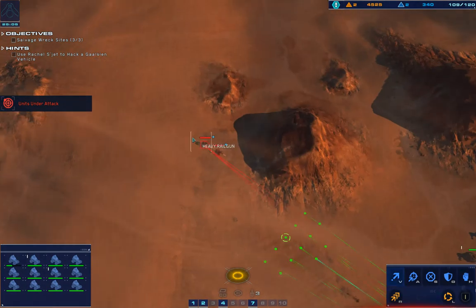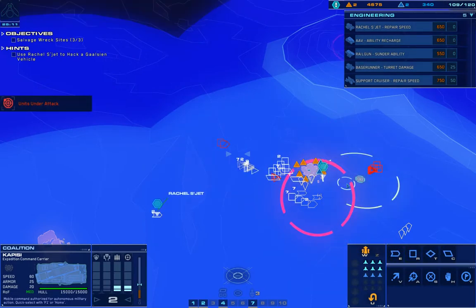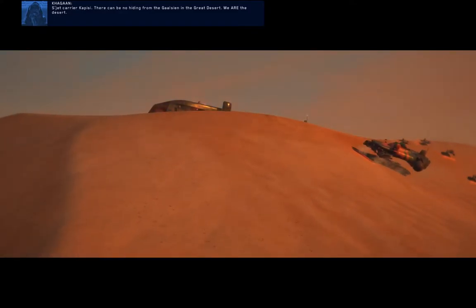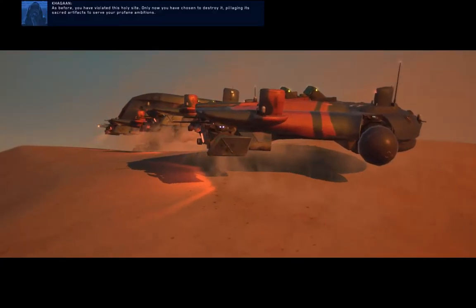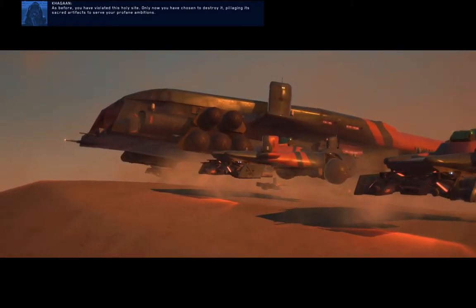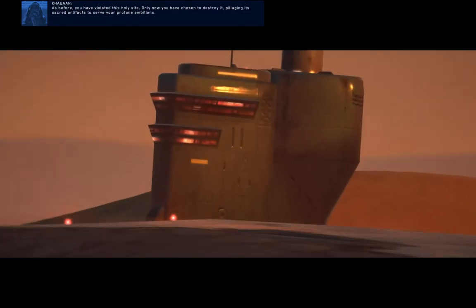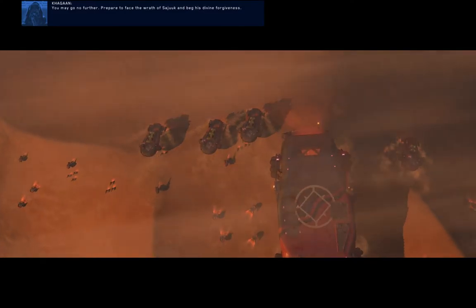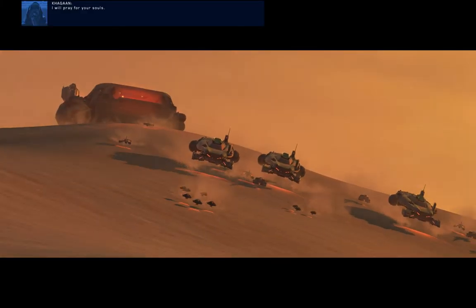It's a strike shot — we're being hailed by the Galician carrier. Stand by to receive. There can be no hiding from the Galtheon in the great desert — we are the desert. As before, you have violated this holy site. Only now you have chosen to destroy it, pillaging its sacred artifacts to serve your profane ambitions. You may go no further. Prepare to face the wrath of the Juke and beg his divine forgiveness. I will pray for your soul.